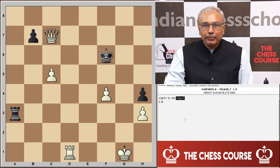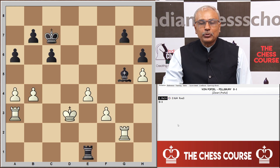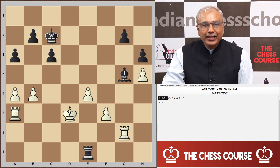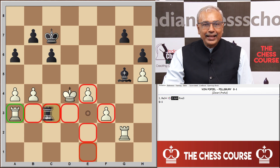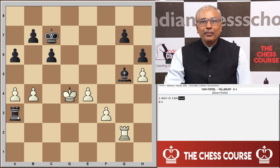Position number two is from the game between von Popel and Pillsbury, with black to play. The skewer attack is brought about by rook e3 check, forcing the king away. The move king to d4 is answered by rook captures a3, and we see black going a piece up in the game.